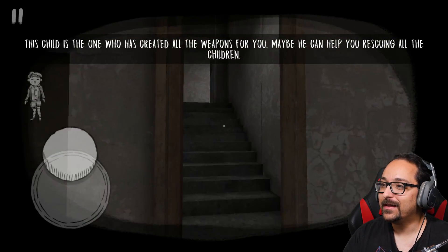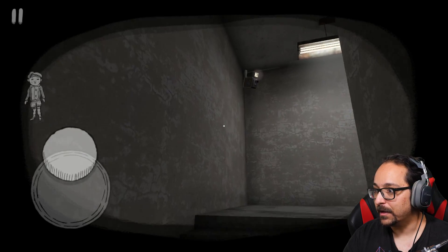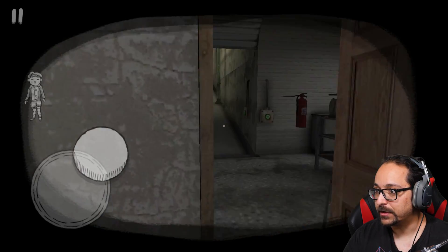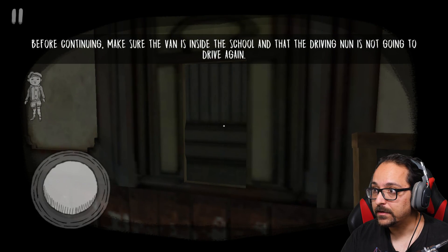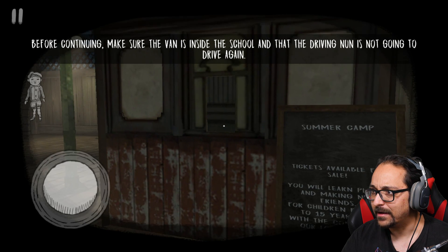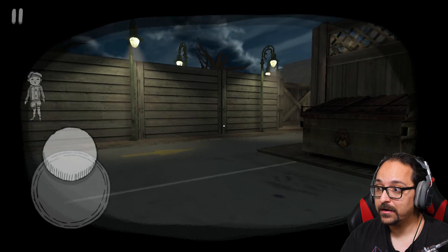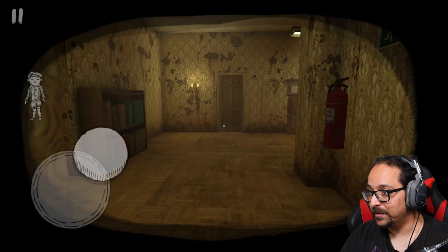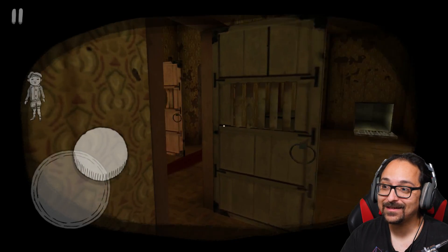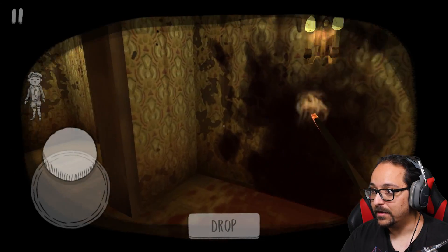I'm gonna run around and see what happens. There are cameramen watching me. I'm going to the security office because I feel like there's something over there. I need to make sure the van is still inside the school and that the driving nun is not going to drive away. I grab the torch but it didn't light on fire. Now we're ready.